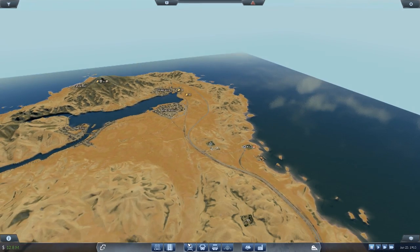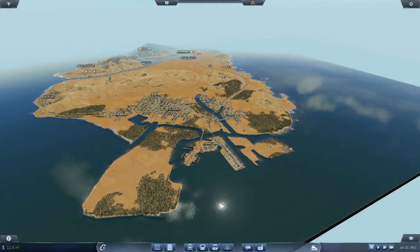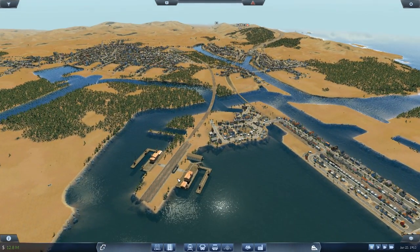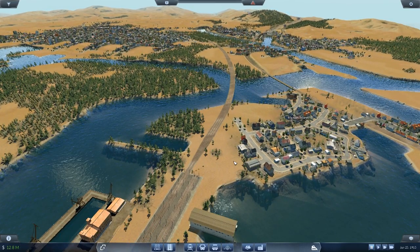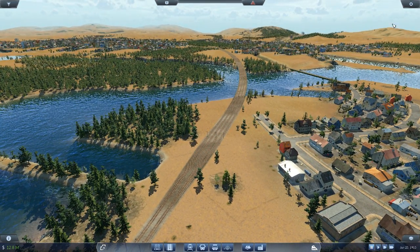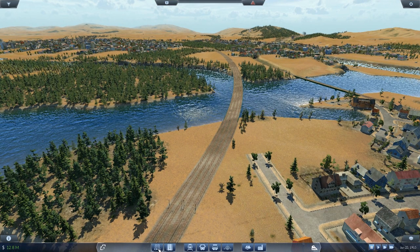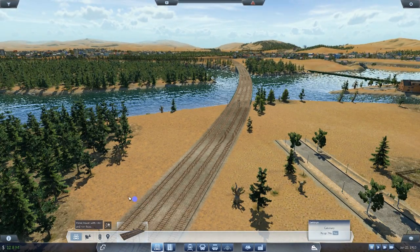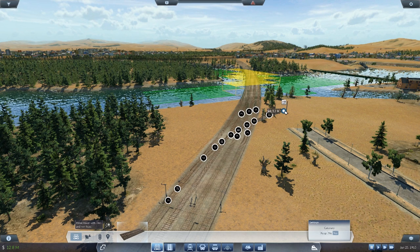At the end of the last episode we set up a load of new lines to get both fuel and food down to the dock, which is actually here. Nothing really left to do other than to put the trains, boats, and vehicles in and set it going. First thing I'm going to do is print a depot so I can put the trains on, because we already have road depots and a boat depot.